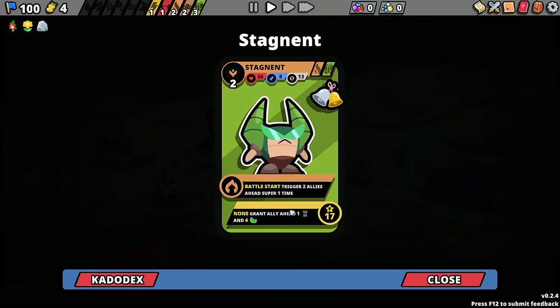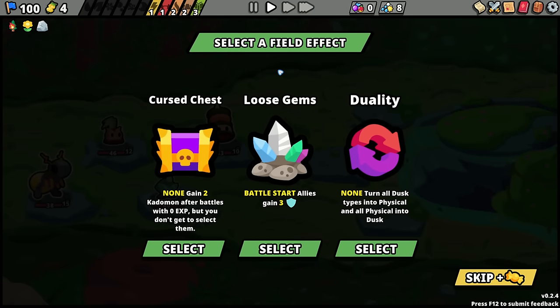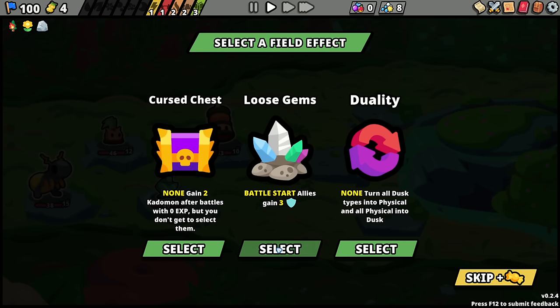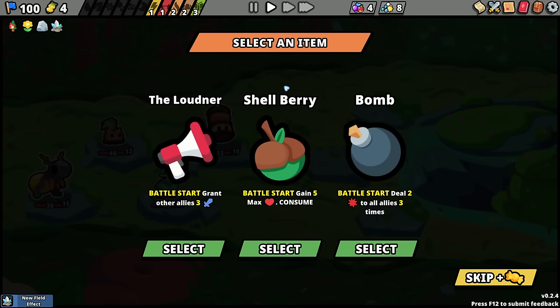Stagnant: trigger two allies ahead's super once. Battle start grants allies three shield, and dusk types into physical types. All allies gain shield — there's nothing wrong with that. Two damage to all allies three times. Surely there's some good ones for that.